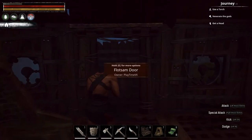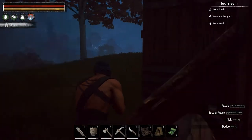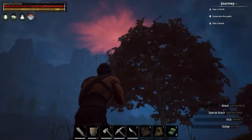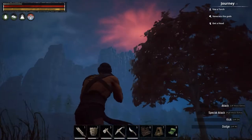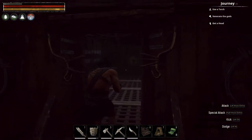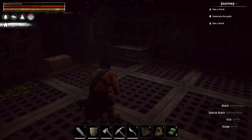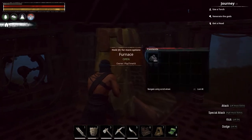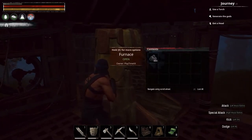Welcome back to another episode of Conan Exiles Isle of Sipta. We're having a little bit of a raucous here. By the way, I forgot to show you - I made the armor's bench. And I also made this, which it took 540 rocks.